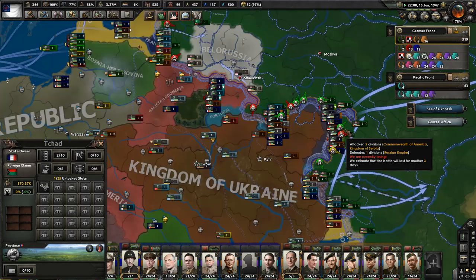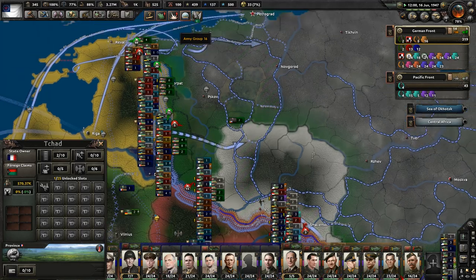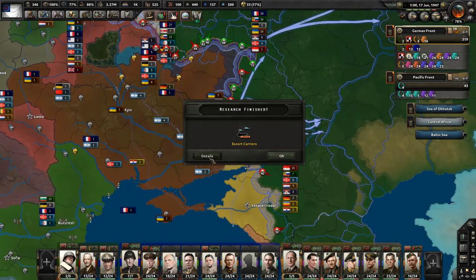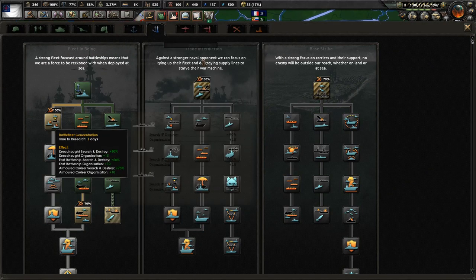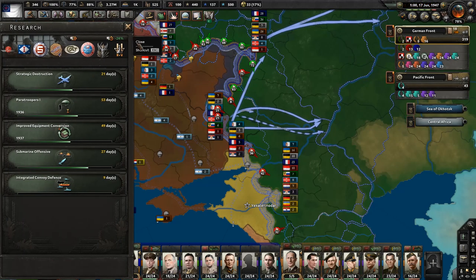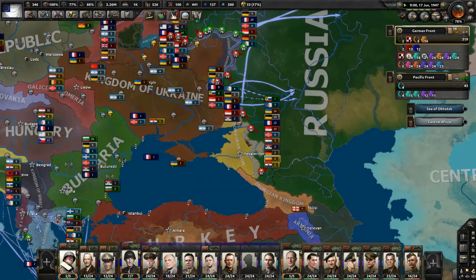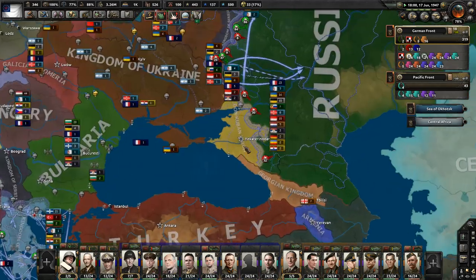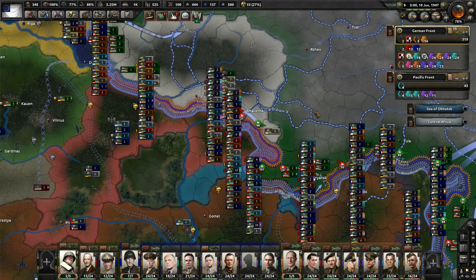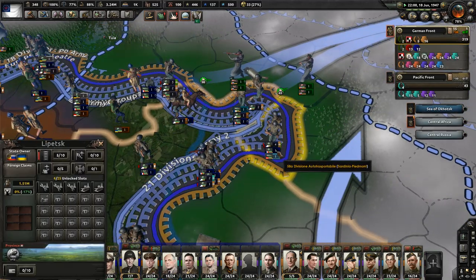One of the things that has been controversial in the lead-up to Man the Guns is that Mexico is going to be able to get Trotsky as a leader, and I guess you could try to have him invade the Soviet Union or something. If I have time before Man the Guns comes out — and if I don't, I'll just do it afterwards — I believe in Führerreich there's supposed to be a path where Trotsky can take charge of the Russian equivalent. Maybe I could do something where I have him take charge of Russia there and then compare that to a Mexico run.